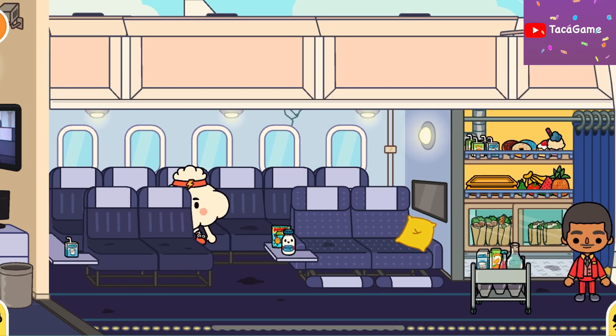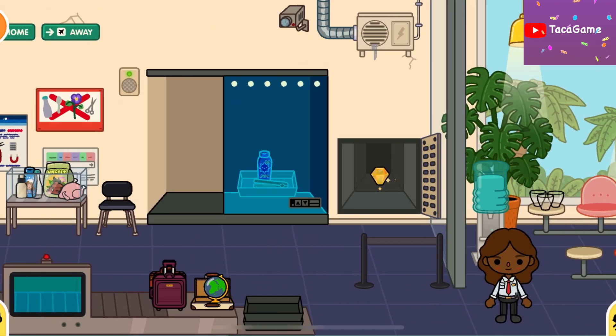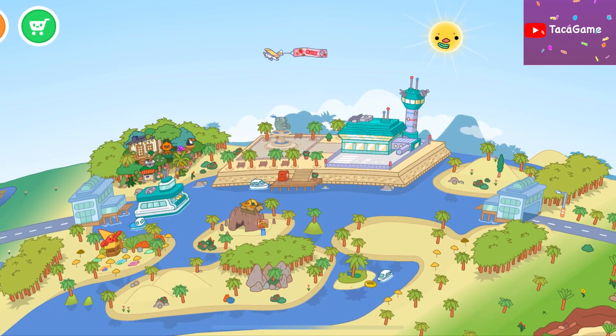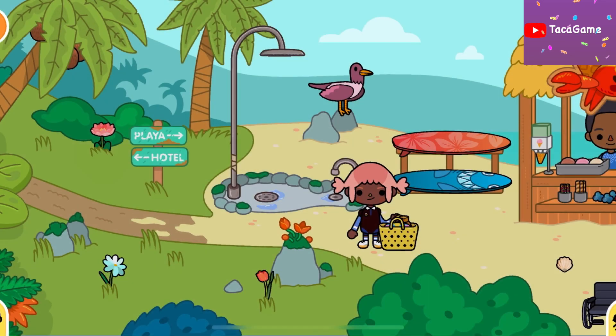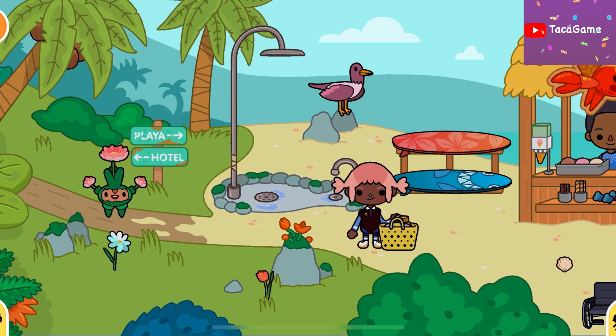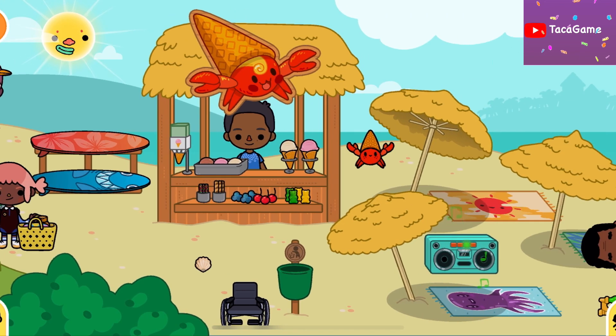We're done with the airplane, so we're heading back to the maps. I'm going to show you another thing. Let's take a look over here — oh wow! I think there's a secret here. You get some other creatures and she just wants to think about it.